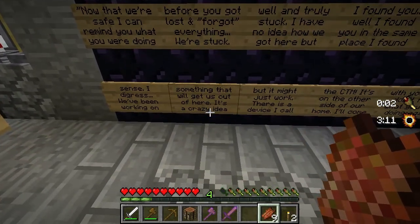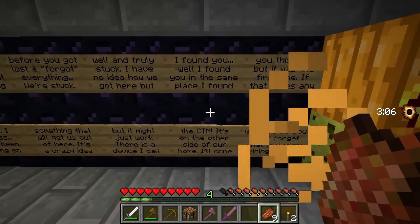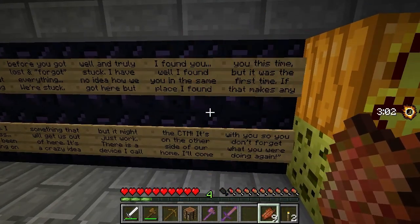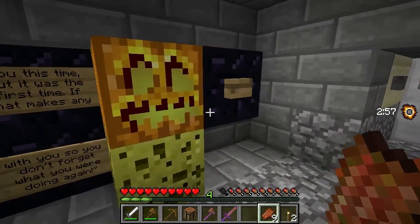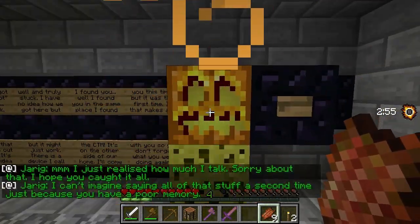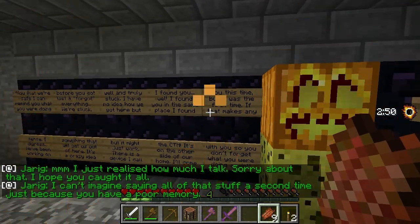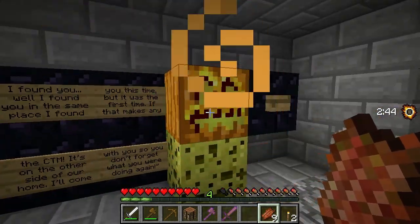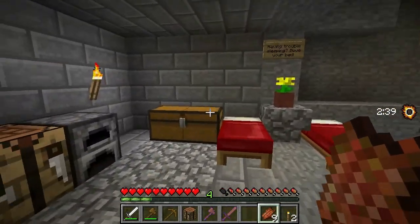We've been working on something that will get us out of here. It's a crazy idea, but it might just work. There's a device I call the CTM. You mean complete the monument? No, CTM. It's on the other side of our home. I'll come with you so you don't forget what you were doing again. I just realized how much I talk. Sorry about that - I hope you caught it all. I can't imagine saying all that stuff a second time just because you have a poor memory. I completely read that in the wrong voice - I apologize.